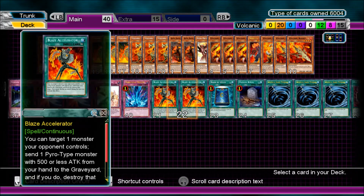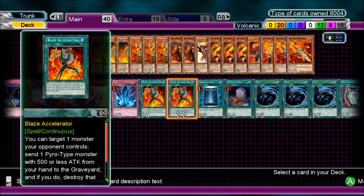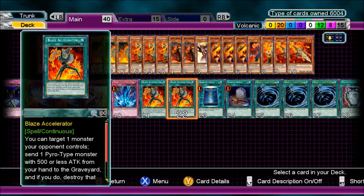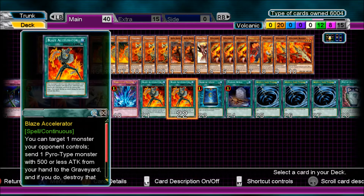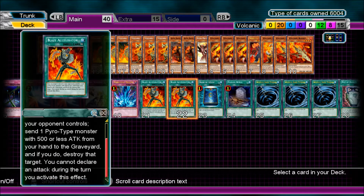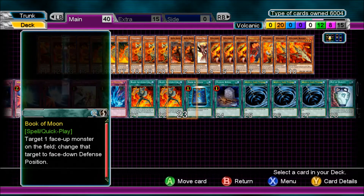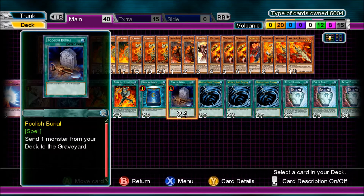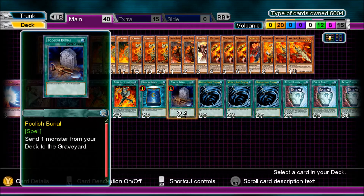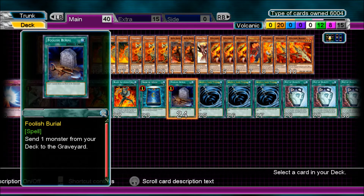12 Spells. Two Blaze Accelerator — you can target one monster your opponent controls, send one pyro-type monster with 500 or less attack from your hand to the graveyard, which is your Counters, Scattershots and Shells, and destroy that target. You cannot declare an attack the turn you activate this effect. Book of Moon. Foolish Burial to send one of your Volcanics — maybe even a Blaster — just depends on the situation.